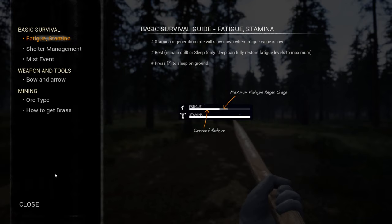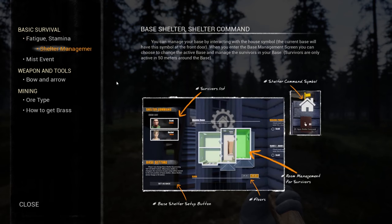Basically you need the stamina to make sure you are strong enough to do stuff — that means cutting down trees, running, and things like that. The fatigue bar needs to be at safe levels so the stamina regeneration rate won't slow down. When your fatigue value is low, rest and sleep — that is the only way you can restore fatigue levels to maximum. You can press 7 to sleep on the ground.